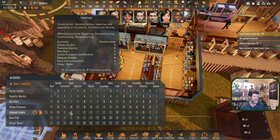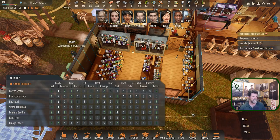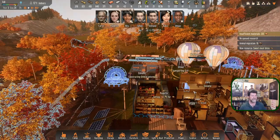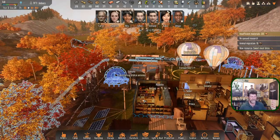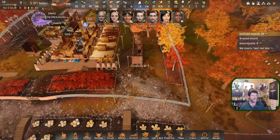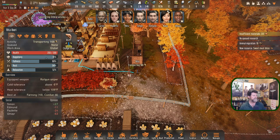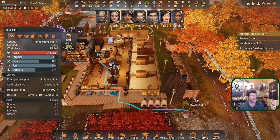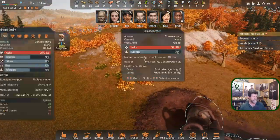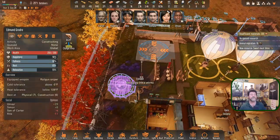Let's turn Edmund back to hunt and let's put Rita on hunt. Carter is already hunting olfen. Rita had wandered this way so she's transporting. Carter, did you get a meal? You did. Rita, I think you have enough to get there and back without going crazy. Edmund is already constructing our first antenna.